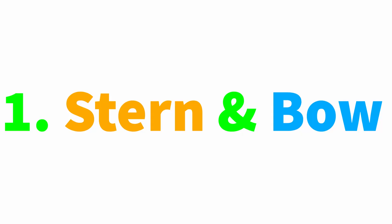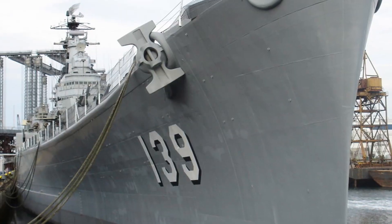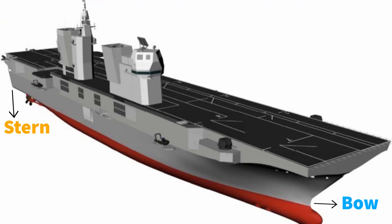First, we have stern and bow. The bow is the side facing towards the direction the vehicle is heading, whereas stern is towards the back end of the ship.